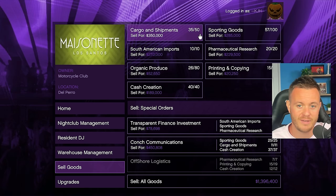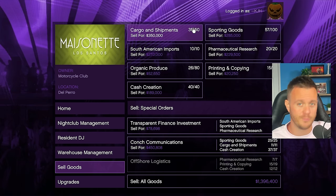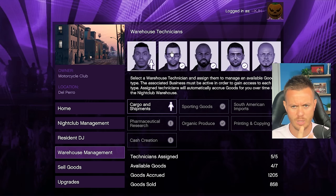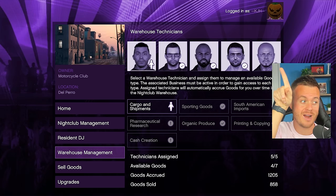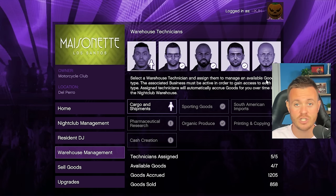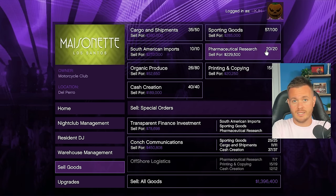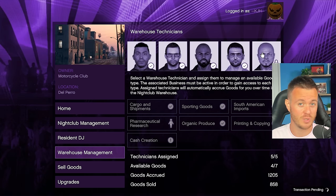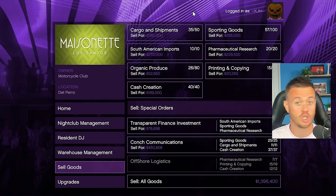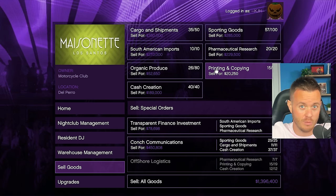If we go to sell goods, this just runs in the background. As long as you have these businesses up and running, they just run in the background — you don't need to keep them supplied or full of produce. As long as you own these businesses, you're good. Cargo and shipments: 35 out of 50. South American imports is full. Cash creation's full. Pharmaceuticals full. You only have five workers but seven categories, so once one finishes, you reassign them to something else. That's how you fill up your entire nightclub for when it goes two times pay.